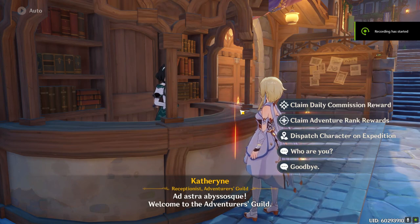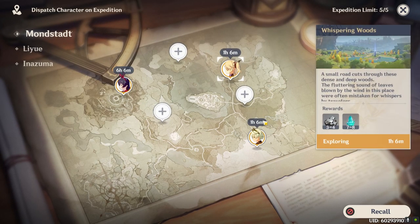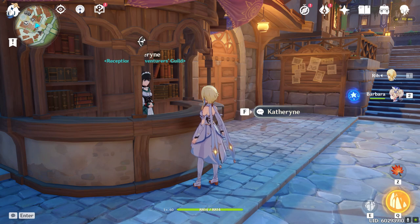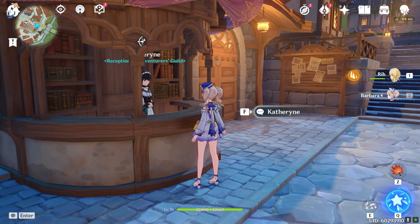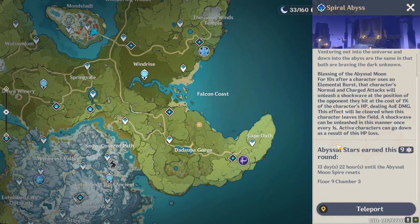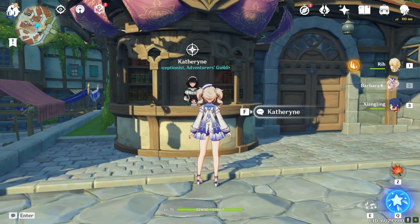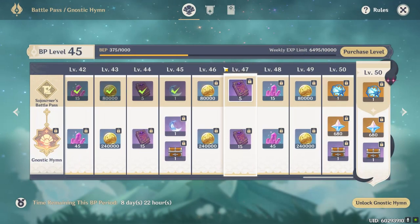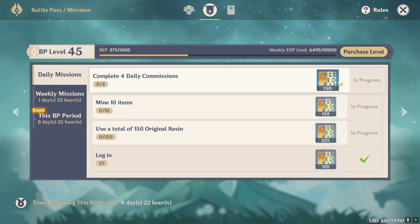The next milestone is AR 20. Along the way you will unlock the expedition feature — I recommend the ore expeditions because they help you gain more weapon enhancement materials. You will also unlock domains and a character called Barbara. I recommend using her because she can heal and will save you food items. After hitting AR 20, you level up your world for the first time and unlock the Spiral Abyss by doing a little puzzle. I recommend doing it as soon as possible because you get access to the free character Xiangling, who is quite good. You also unlock the battle pass, and the daily missions will be pretty much completed after 20 minutes of play, so don't forget to claim those rewards.